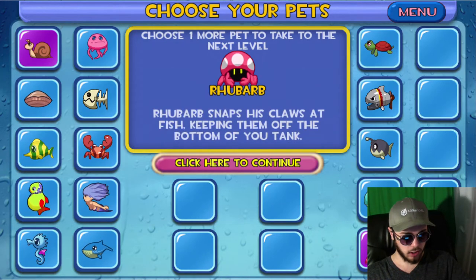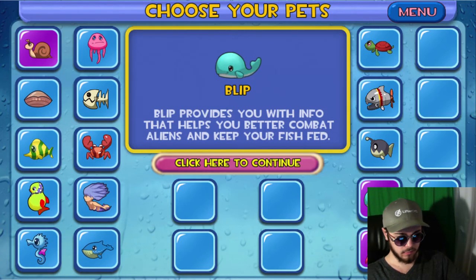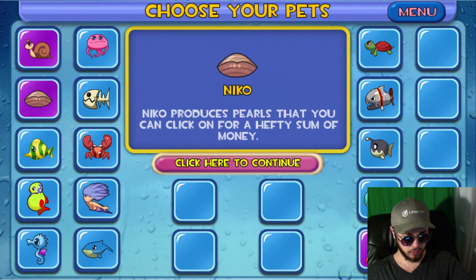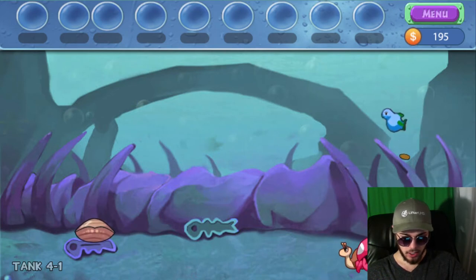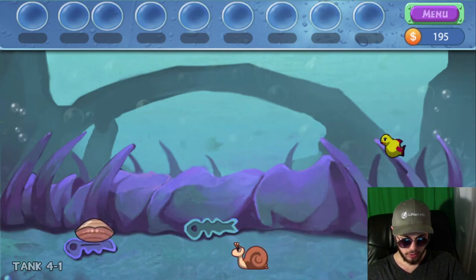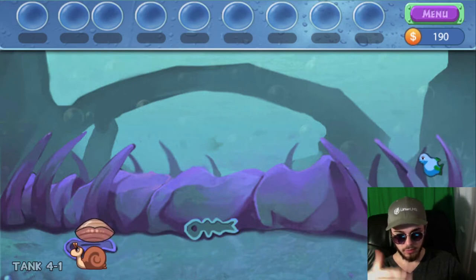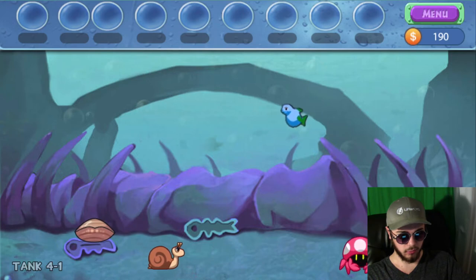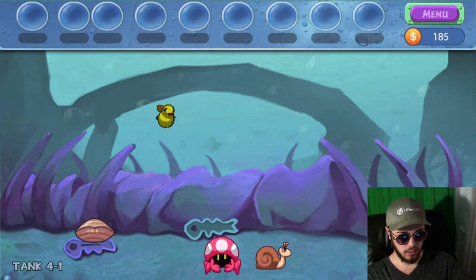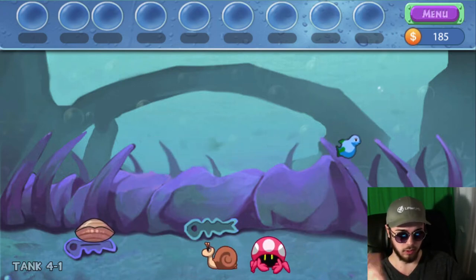Let's take Stinky, Rhubarb, and — who else is a pretty good one to take? I'm thinking Blip, maybe. Probably Niko actually — that'll give us a bit of a financial boost early on. There's Rhubarb at the bottom of the tank, and most noticeably there is this new fish. Rhubarb is keeping the fish off the bottom of the tank but the food's at the bottom, so Rhubarb's not too useful — but just for trialing out every pet in the spirit of doing that, especially when the fish can't get the food.